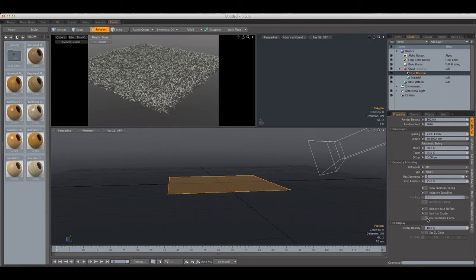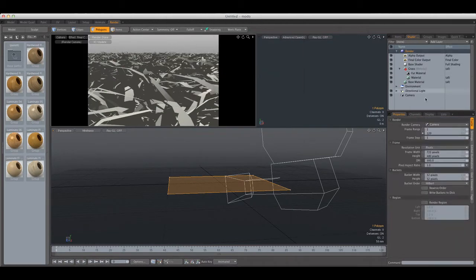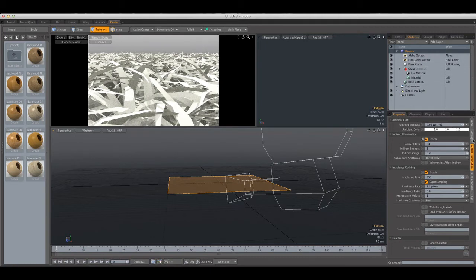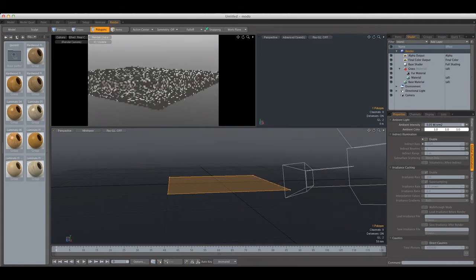Another important setting introduced in Modo 501 makes it render the grass using the irradiance cache. By default in Modo 501 if you don't have that setting ticked on it will use Monte Carlo to render and illuminate the grass, so if you enable GI and render you're going to see a pretty noisy result. If you want a cleaner result you must increase the Indirect Rays in Indirect Illumination — setting this to 1024 removes a lot of the noise, but render time will go up.